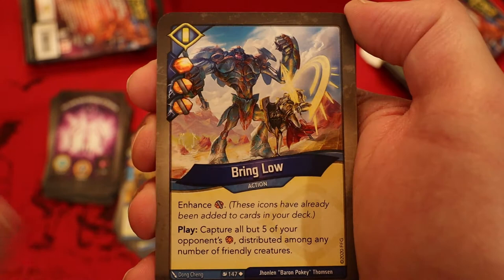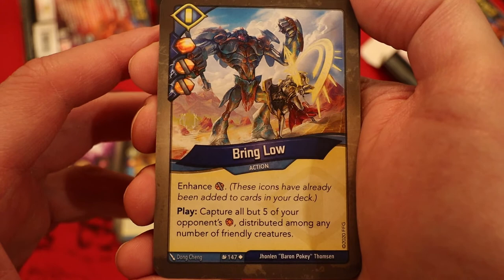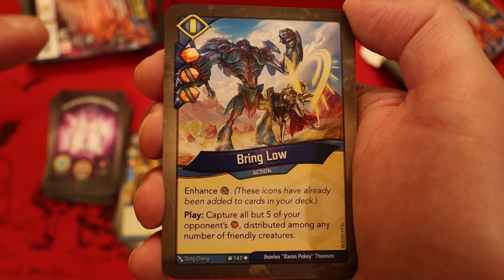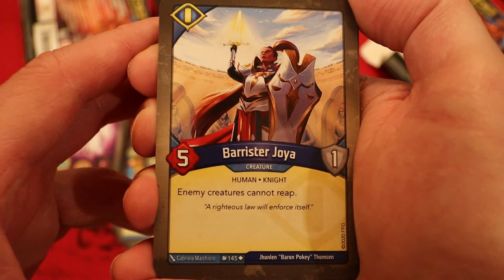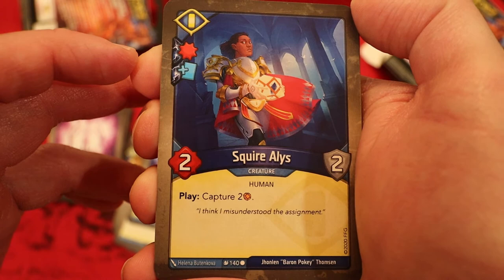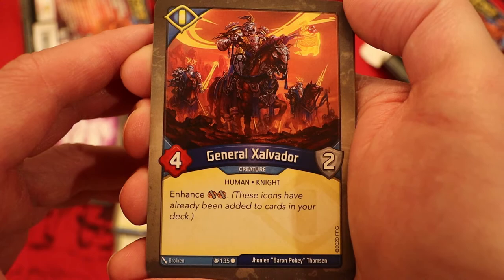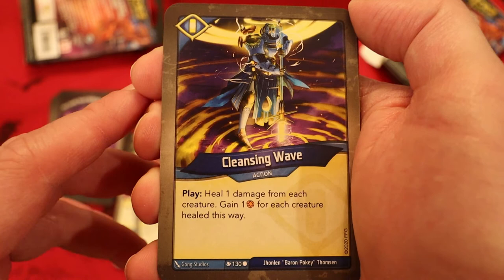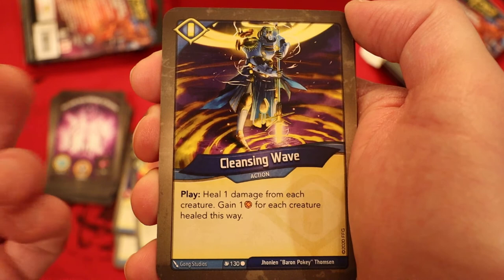Bring Low — amber pip and two capture pips. Oh my gosh, that has to be one of the worst enhancements — okay, maybe we've seen worse thanks to Evidence of Principle, but listen: this card, enhanced capture pip, captures all but five of your opponent's amber distributed among any number of friendly creatures. Now if you could choose to resolve the pips after, this would be pretty relevant, but you cannot — you're gonna capture two first, then do the effect, so no matter what you're leaving your opponent with five. That's a shame. Barrister Joya — five power, one armor: enemy creatures cannot reap. The Gray Rider — two power, deploy, play/fight/reap: you may ready and fight with a neighboring creature. Squire Alice — damage pip and draw pip, two power, two armor, play: capture two amber. Another Squire Alice — no pips. General Zavador — four power, two armor, enhanced two capture pips. Another General Zavador — this one with a damage pip. Cleansing Wave with damage pips in Sanctum — I like that quite a bit: heal one damage from each creature, gain one amber for each creature healed this way — can basically turn those damage pips into amber pips.